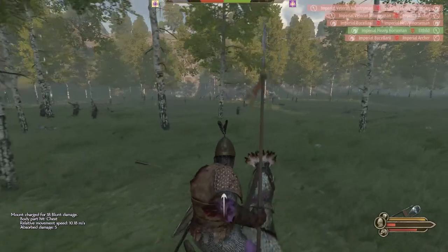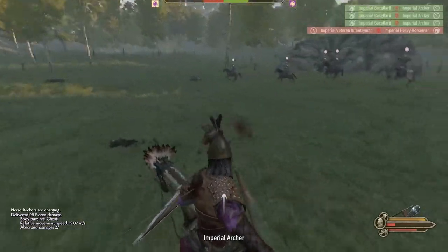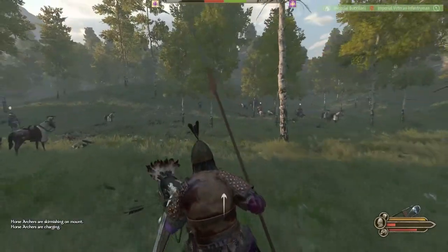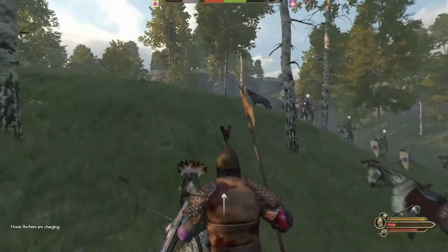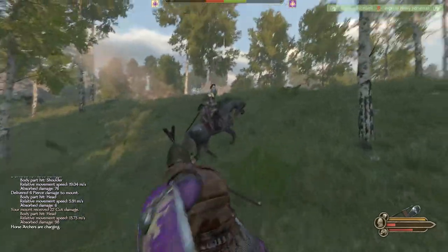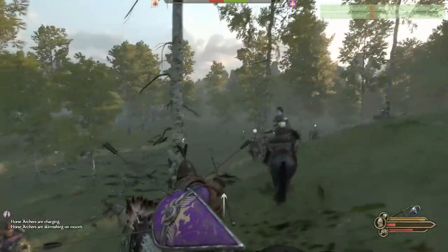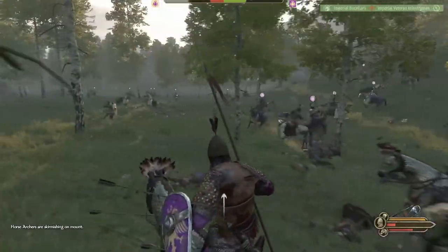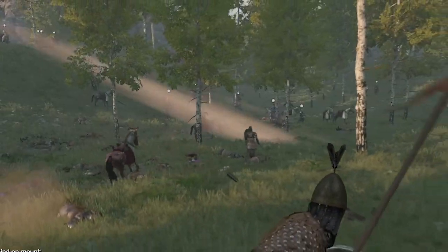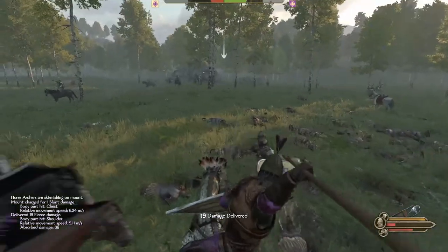He blocked — you motherfucker, got him! Look, he's running away. Damn, I missed by an inch. All right, where are the other enemies? Oh they're over here — it's a bunch of horse guys. I'm going to go this way. Oh I got that guy — did you see that wind thing? I thought that was a dragon. One damage delivered — got him, got him!